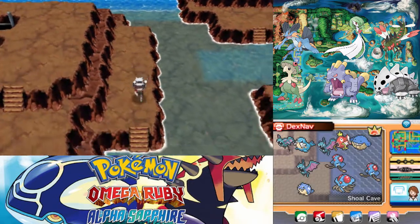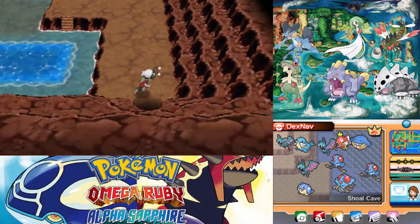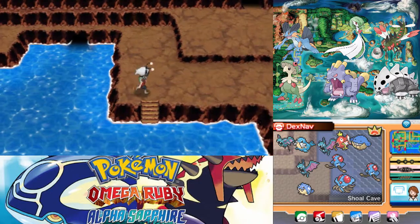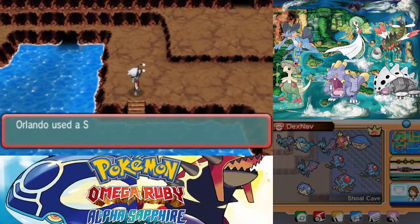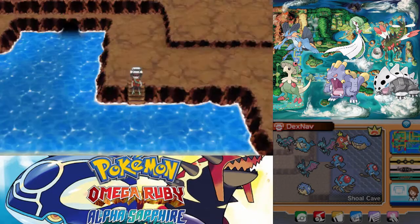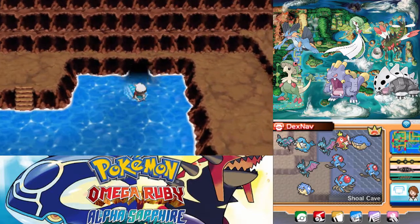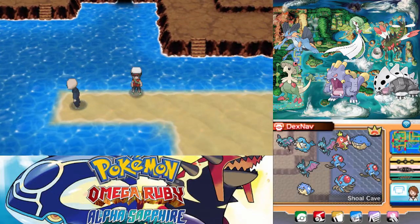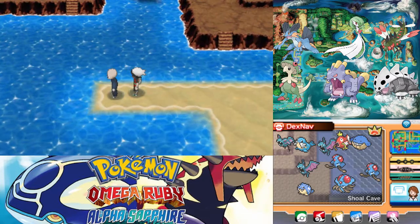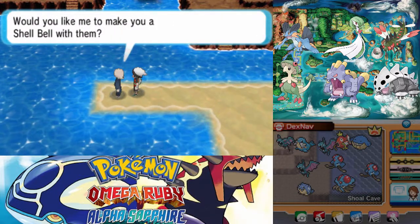I should have grabbed that before heading down here because I may end up having to use another repel. I just want to go in there. I should have just said no and used a regular repel. Oh, that's not even a hole in the wall — that really does look like one. I guess that's the top of an entrance from when there's not water. Shell Salts and Shell Shells — and enough of them too!